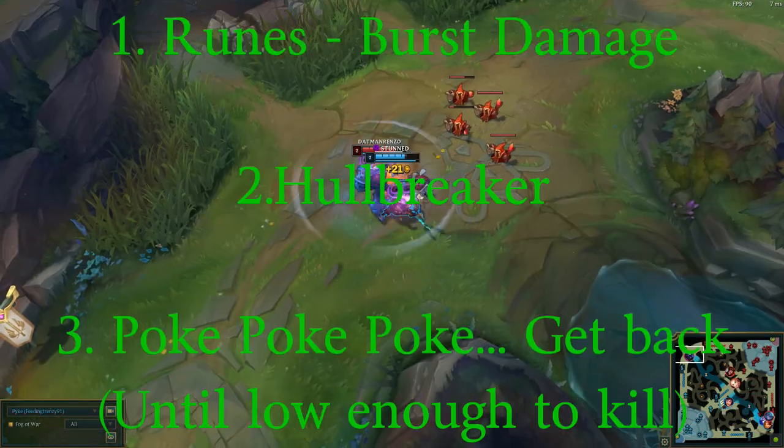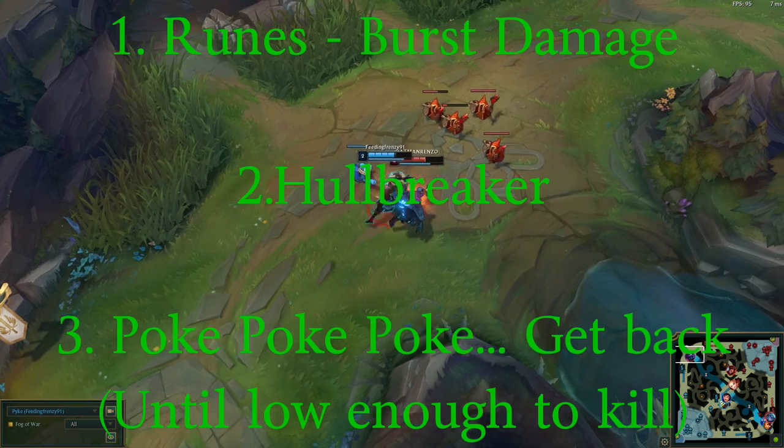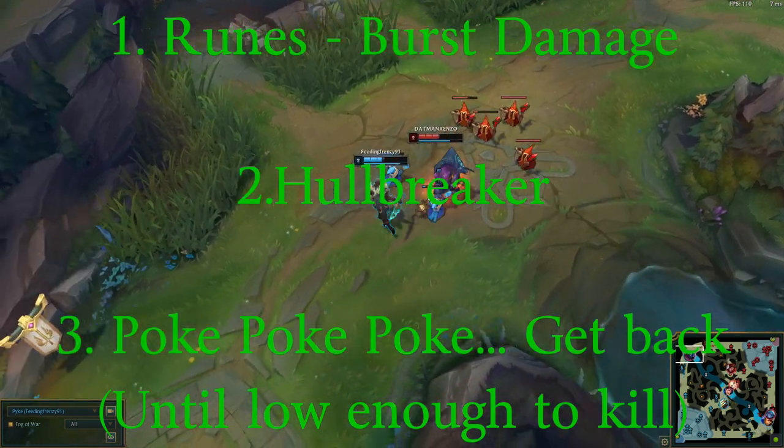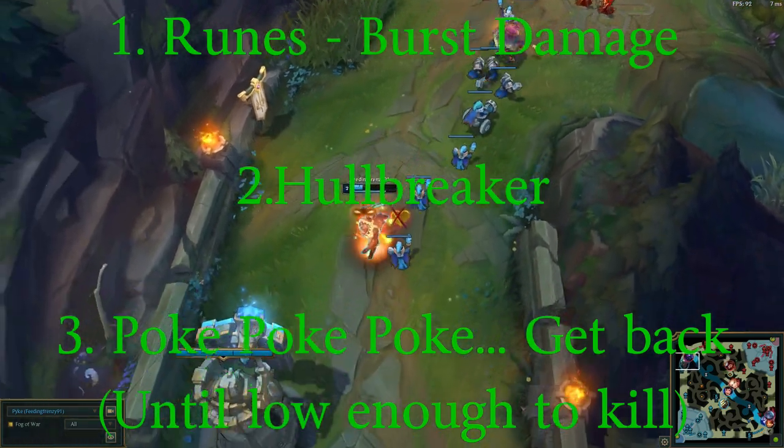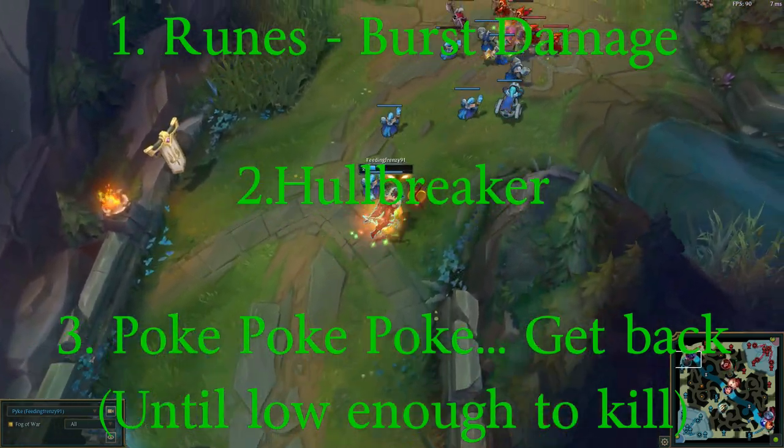So let's summarize. Number one, runes — burst damage. Number two, items — Hellbreaker is the one you really need. The others I would just be thinking burst damage, anything that can give you high damage really.